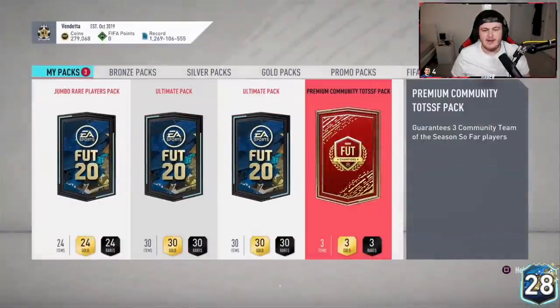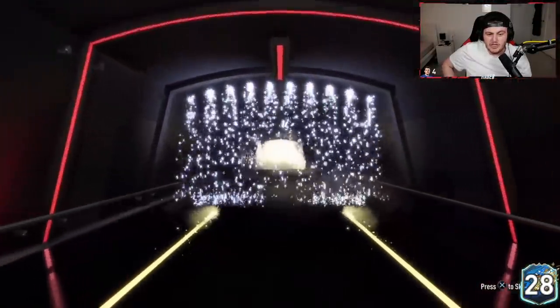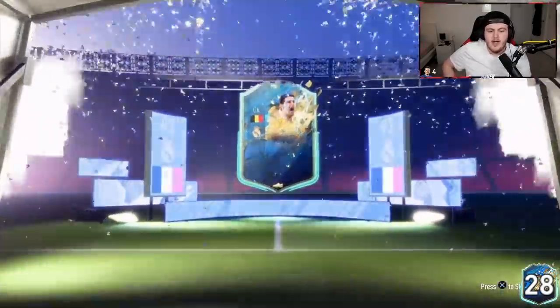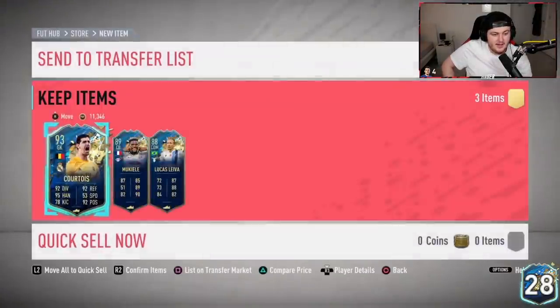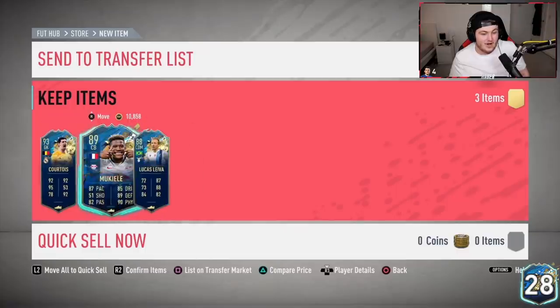Community TOTS pack coming up. Let's see if we can match what we made on Hunter's account. Come on EA, show us the goods. A big nation here would be nice — Brazilian would be sick. It's Belgian, so it's Courtois again, 93 rating. Good start, that's 95k in the bag straight away. What else is in the pack? Could we get a Felipe Anderson, a Zaha, a Joe Gomez, a Fernandinho? Mukiel in there as well — that is a dub! Mukiel is quite expensive — 300k. That is a big dub.